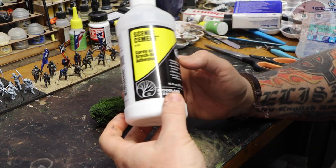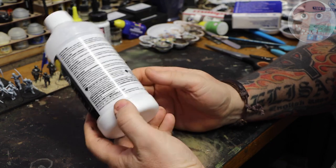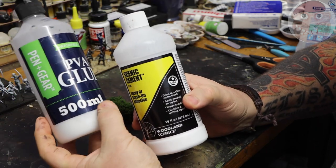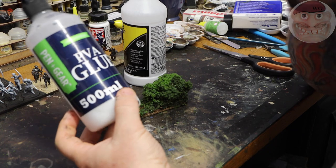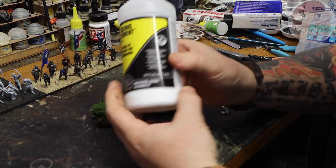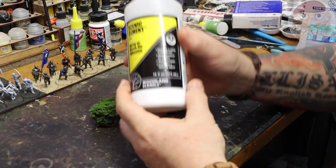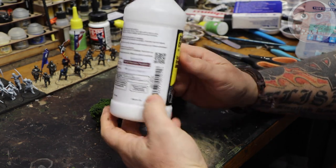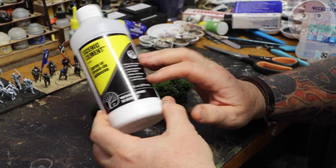What I do now is use Scenic Cement — I can't recommend this stuff enough. I don't get anything from this company. It's a little more expensive than using diluted PVA in a spray bottle, but this is what the professionals use — it dries completely matte and seals everything so nothing comes off. These hedges will last a long time. Get yourself a bottle; I spread 22 feet of hedgerow with it and still have half a bottle left.